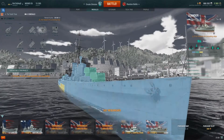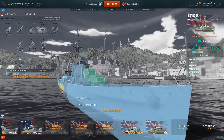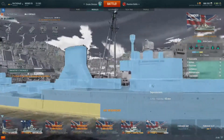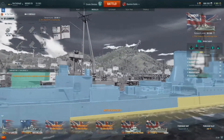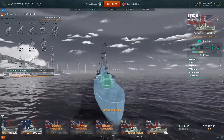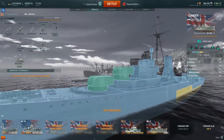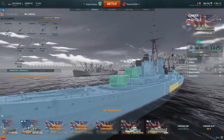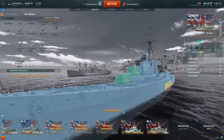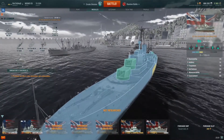At tier 6, the Leander — here things get interesting. The citadel is finally at the waterline and not sticking out, and armor is improving, so it should be a better experience. I'll have to play it to be sure, but from other players' opinions this is where things start to get at least bearable.